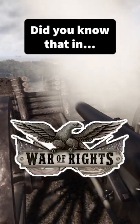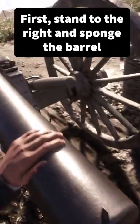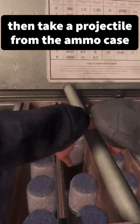Did you know that in War of Rights you can fire cannons? First stand to the right and sponge the barrel. Then take a projectile from the ammo case.